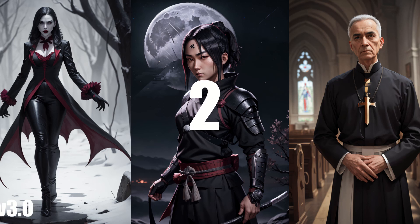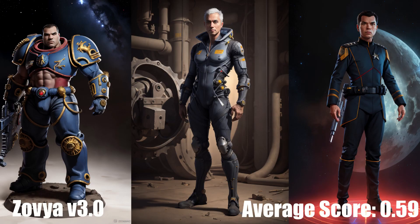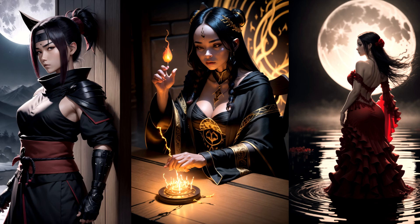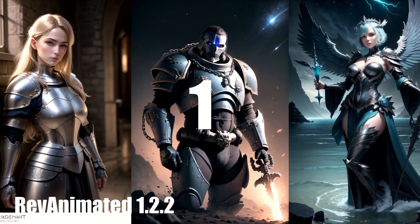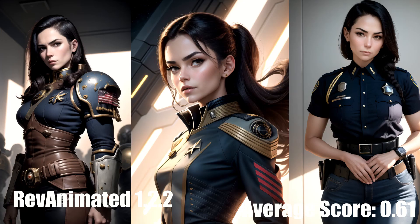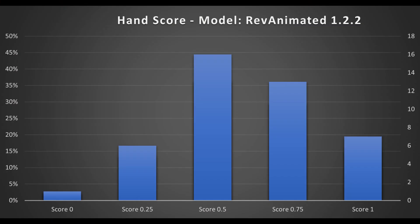In 2nd place, we have AXAVIA RPG Artist Tools version 3, which I'm just going to call XAVIA 3 going forward, because that is a mouthful. XAVIA 3 has an average hand score of 0.59. Overall, XAVIA 3 has very good coherency and not just with hands — it also has a relatively unique painted look. While this model is relatively popular, I would say it's underrated for how good it is. And finally, the moment you've all been waiting for — the popular model with the best hands. And it is none other than Rev Animated version 1.2.2, with an average score of 0.61. While this model is basically meant to be a waifu generator, that generator is built on a rock-solid foundation of coherency and good anatomy. So bravo! Given that the versions of Dream Shaper and XAVIA I tested came out after Rev Animated, and they share a similar style, I have little doubt that some of the quality of their hands comes from Rev, so I want to give credit where credit is due.